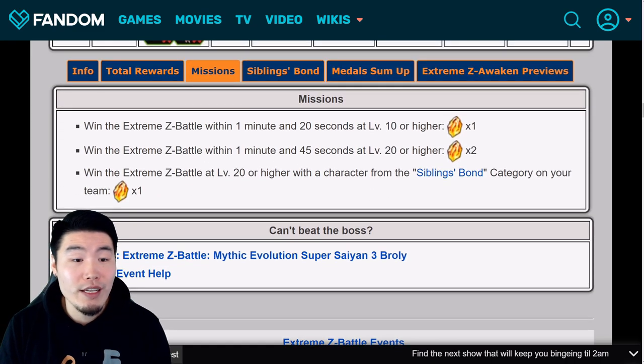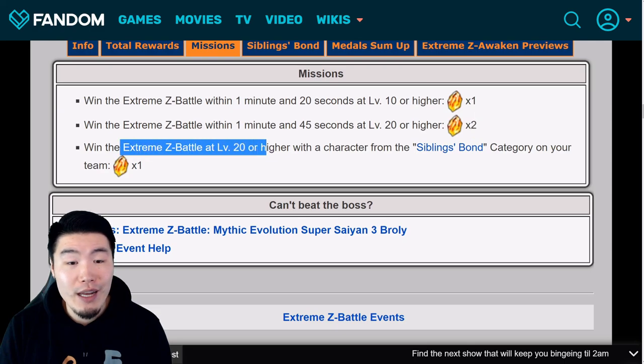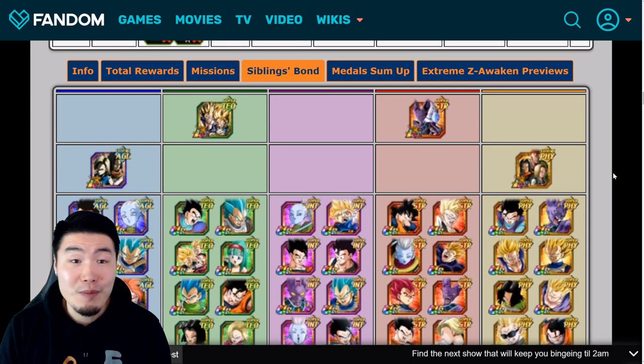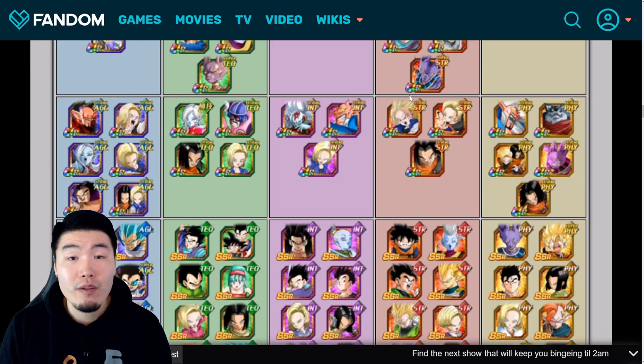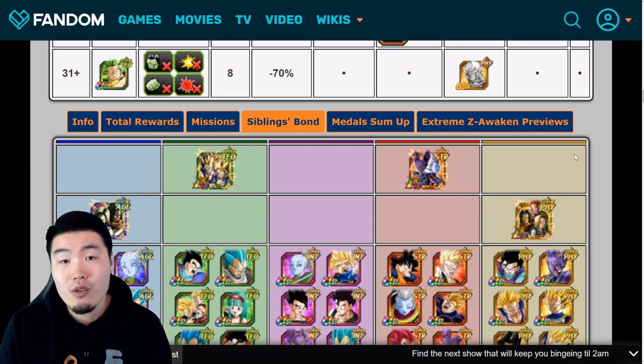We also have some missions. Win the Extreme Z Battle within 1 minute 20 seconds at level 10 or higher for 1 stone. Win within 1 minute 45 seconds at level 20 or higher for 2 Dragonstones. And win the Extreme Z Battle at level 20 or higher with a character from the Siblings Bond category on your team for 1 more stone — so in total, up to 34 Dragonstones from the event. For the Siblings Bond category, the only summonable leader right now is the LR GoBros, but you can also pick up the AGL Android 18 from the Battlefield shop — she's a 120% Siblings Bond leader after awakening, though be careful since she is AGL type. You could also try a Mono Super INT team, which should also be able to get the job done.